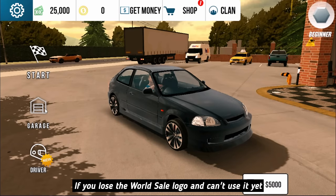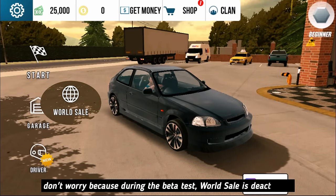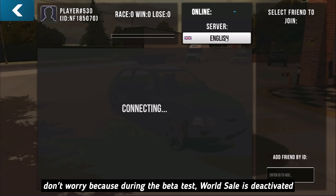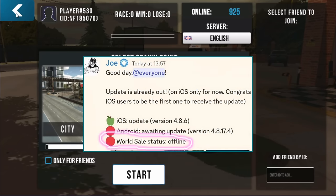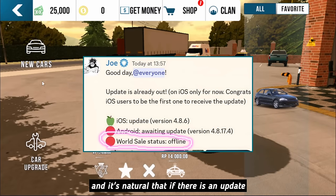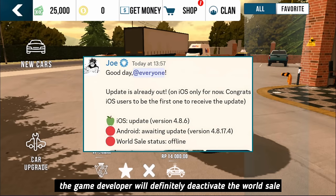If you lose the World Sale logo and can't use it yet, don't worry — during the beta test, World Sale is deactivated. It's natural that when there is an update, the game developer will deactivate the World Sale.